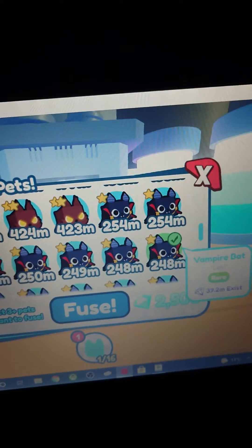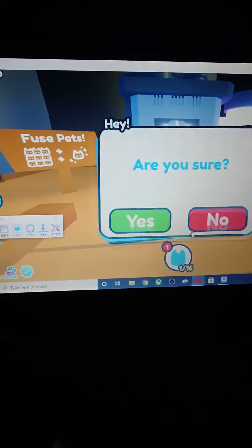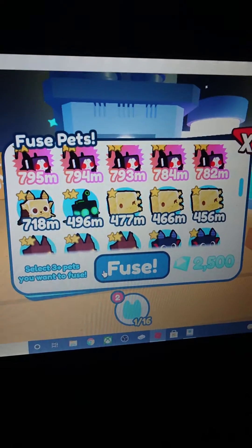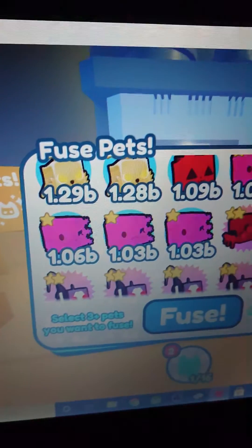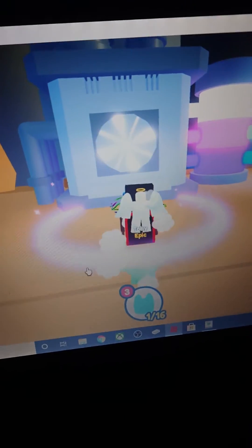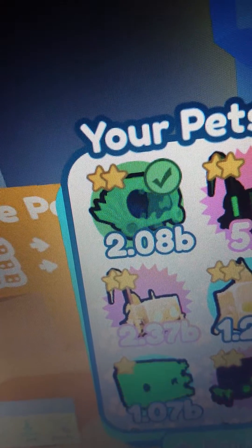Eight vampire bats and one golden bat — golden vampire bat — and now let's fuse. A rainbow axolotl! And now we're gonna do three rainbow axolotls and fuse. What do we get? That gave us a rainbow blurred dominus!